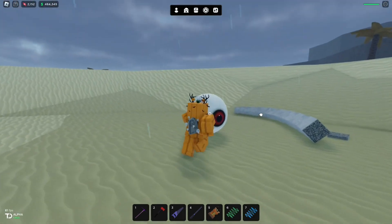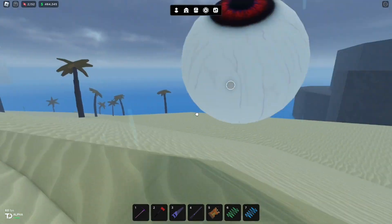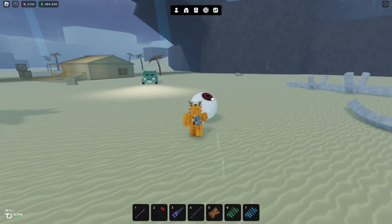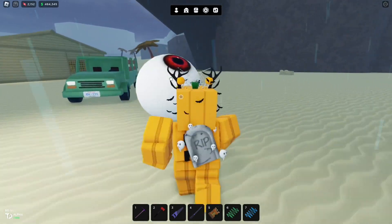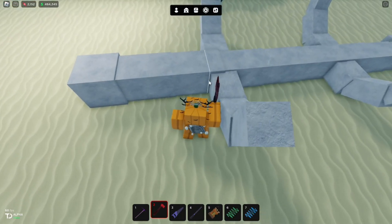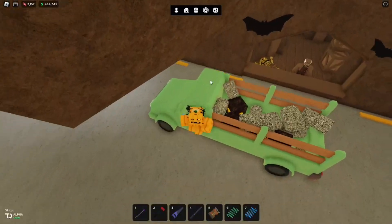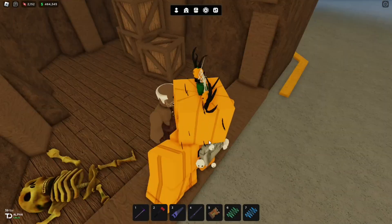I don't know what to think about that, but now we have a giant eyeball. I guess this is going to be... Oh wow, it just disappeared. I came just in time. But I guess this will be used for something in the future. I'm guessing this hollow wood sells for a lot. Let's see if this processed bone gives anything — 3,000 candy. Not bad.